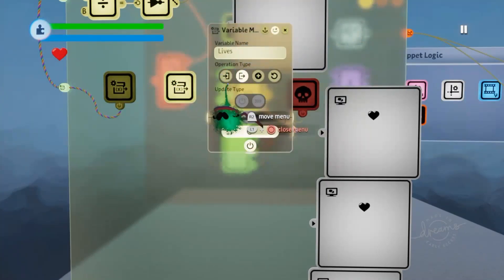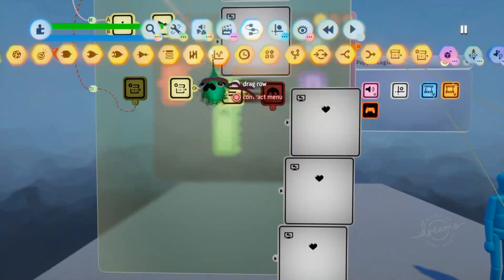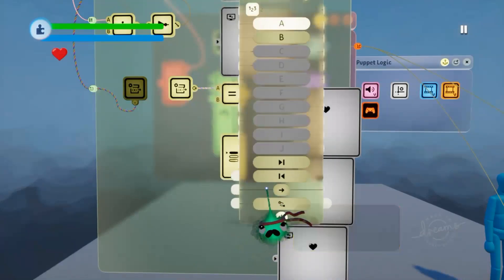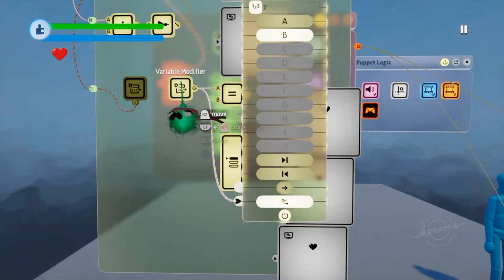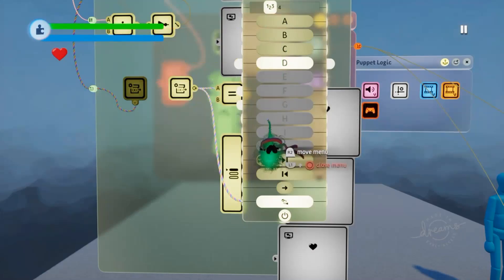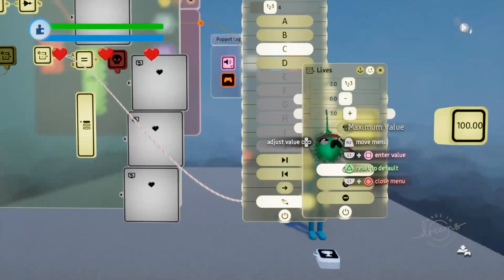We've already got a variable modifier getting our lives on the health chip. We'll grab out a selector and use the active port at the bottom - if we plug our variable value directly into the active port, it will activate a different port depending on how many lives we have left. You can see port D is activated because we have three lives. If we decrease lives down to two, port C is now active.